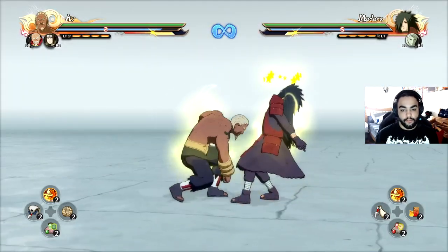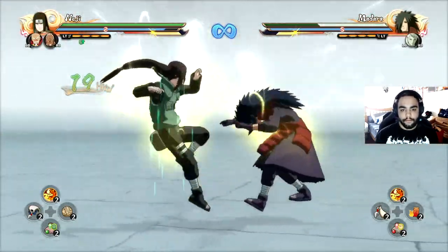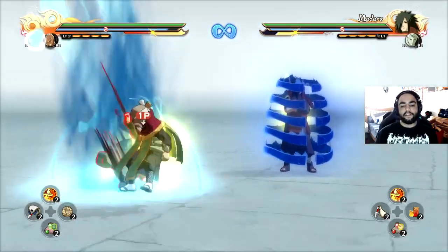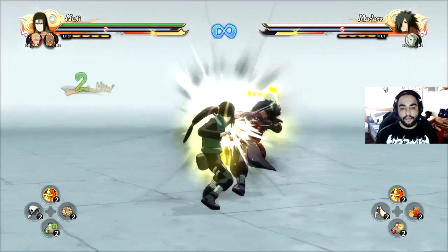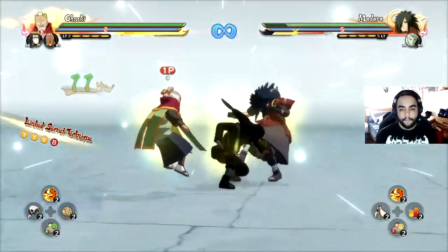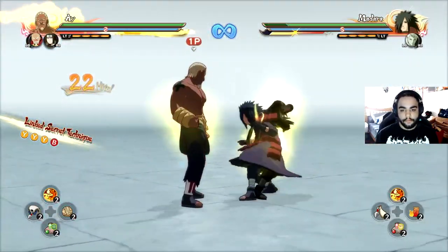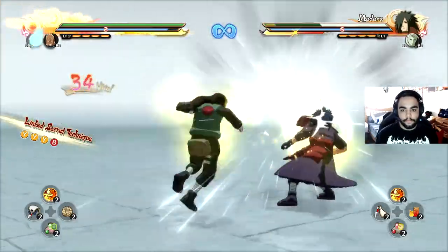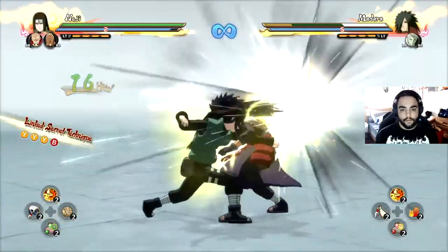One more time for Raikage — there we go. And Neji has multiple opportunities — he's actually an interesting character when it comes to this mechanic. He has one here and another one — so he has a few different spots in his combos where you can trigger extended stuns.